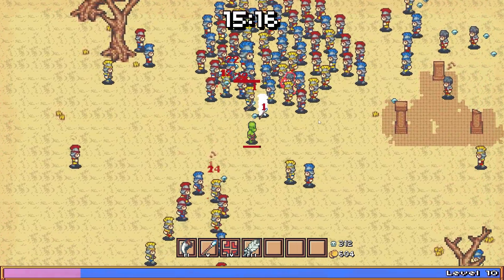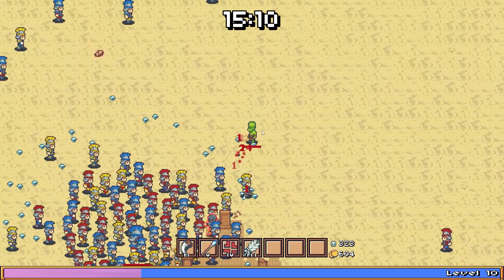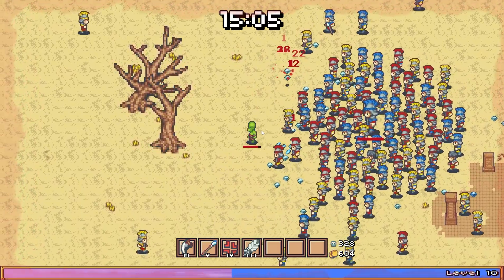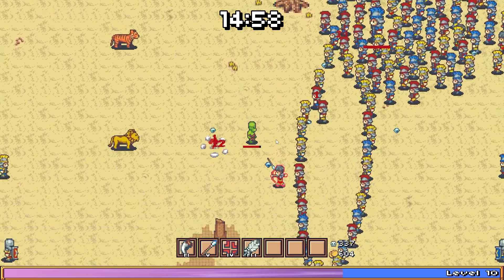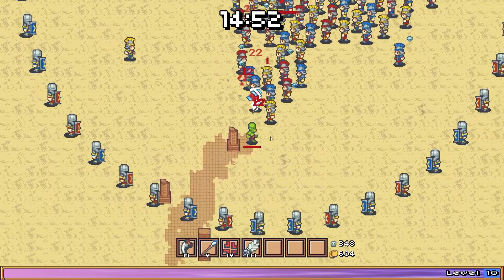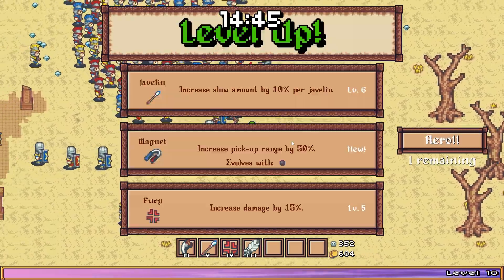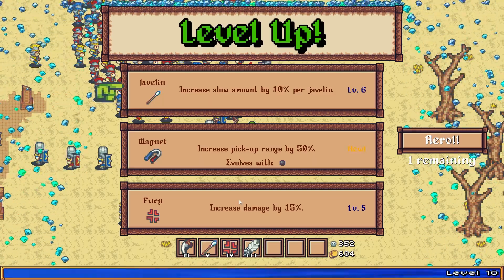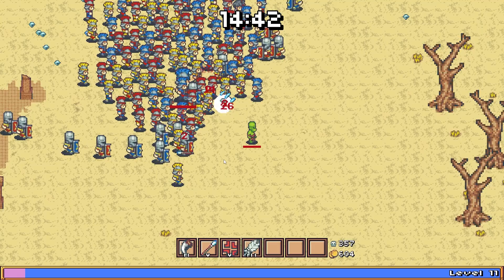We got a tiger coming in, watch out. We're getting shot, we're getting swarmed here. Got hit there. This dude means business. Two tigers — oh no, a tiger and a lion coming in. This is hilarious. We cut through there, we're fine. Damage up, damage up — I like it. Another tiger.